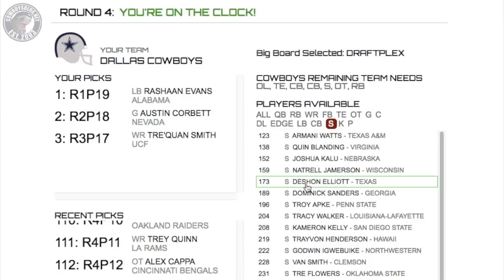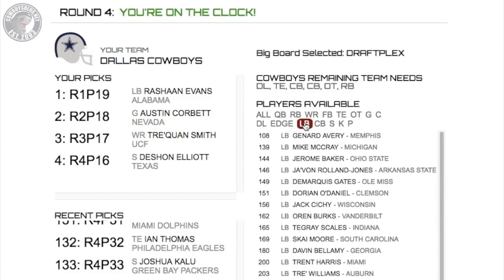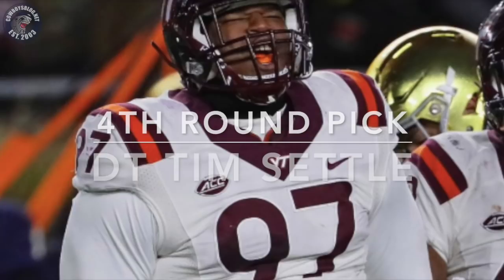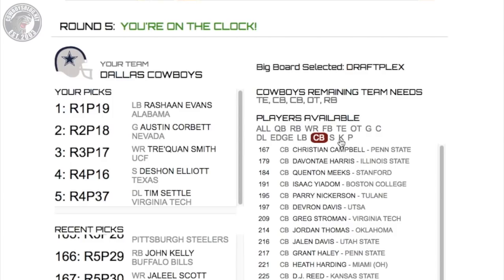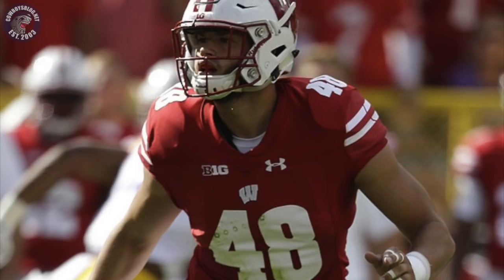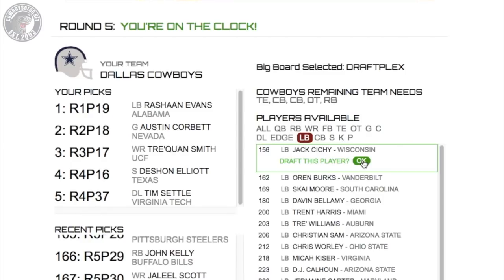We're going to hit DaShawn Elliott in the fourth round, let's get him in here. We have another fourth round pick coming up. The pick is in — we're going to go Tim Settle here. The pick is in — we're going to go Jacques Cesci here. Ultimate steal if this guy's health holds up — get him in line. Ultimate steal.